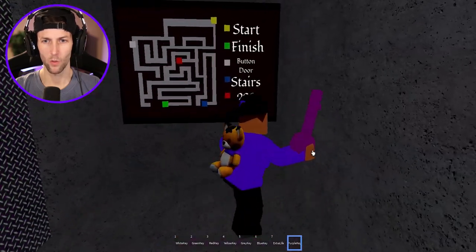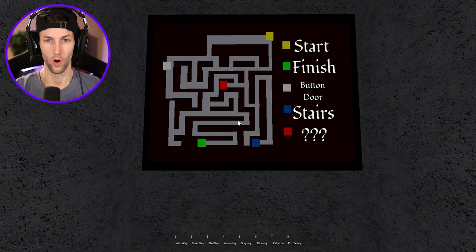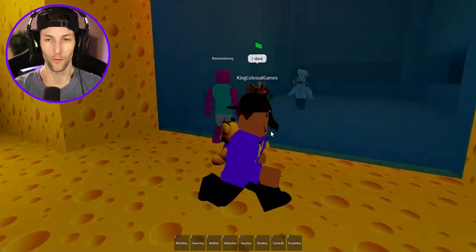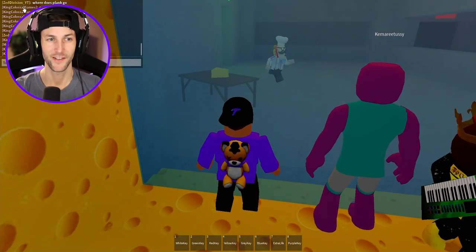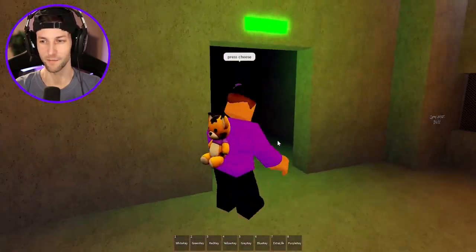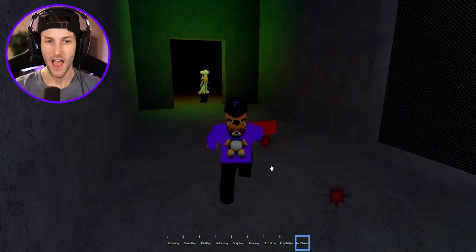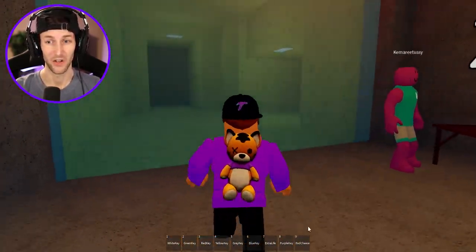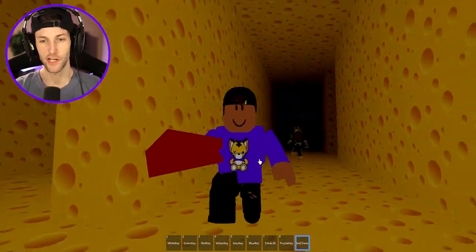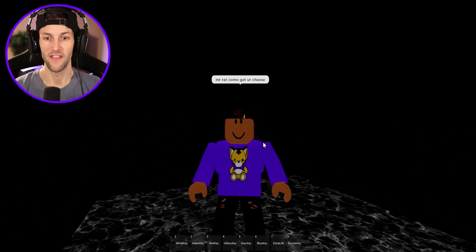Wait, am I in a maze? No - what is this? Oh, it's like the map to the actual cheese maze we're in! We're going back because that door is now open. Open up the window - press the cheese, press it! Let's go, I think this might be the portal. We're gonna grab this red piece of stinky cheese, and I think the rat is supposed to eat us. Come get your red stinky cheese, Mr. Rat - I have cheese! Here you go buddy.